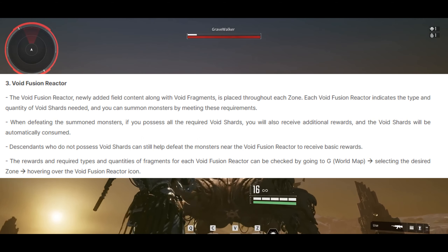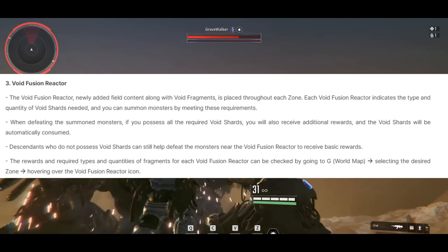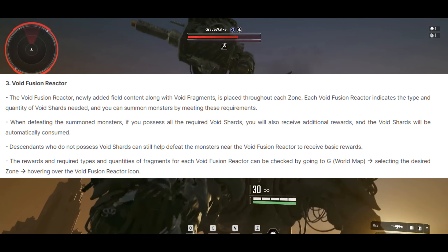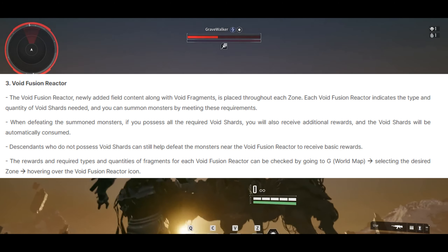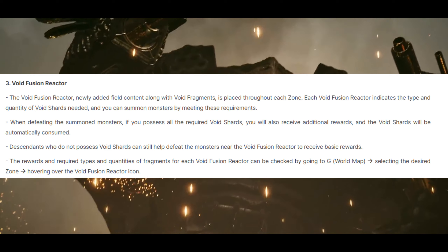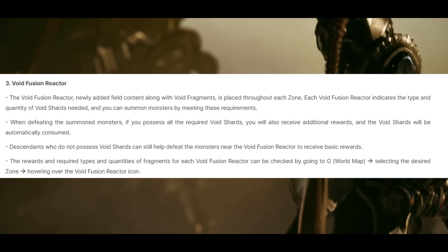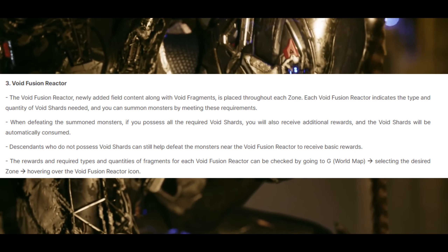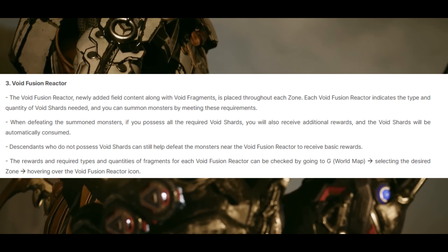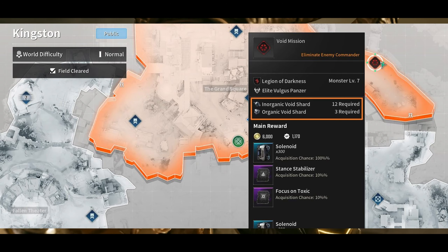Finally, we have the void fusion reactor. The void fusion reactor, newly added field content along with the void fragments, is placed throughout each zone. Each void fusion reactor indicates the type and quantity of void shards needed, and you can summon monsters by meeting these requirements. When defeating these summoned monsters, if you possess all the required void shards, you will also receive additional rewards and the void shards will be automatically consumed. Descendants who do not possess void shards can still help defeat the monsters near the void fusion reactor to receive basic rewards. The reward and required types and quantities of fragments for each void fusion reactor can be checked by going to G, the world map, selecting the desired zone, and hovering over the void fusion reactor icon.